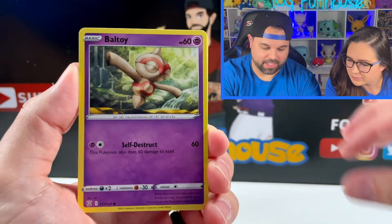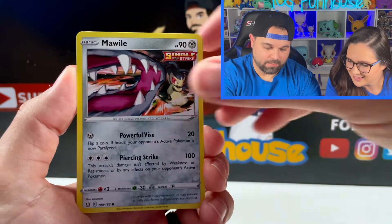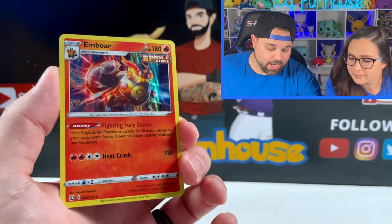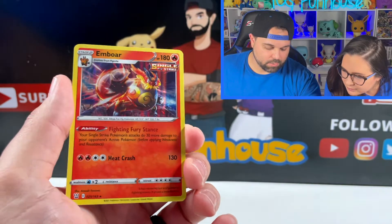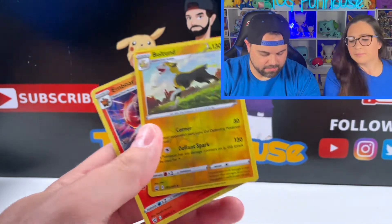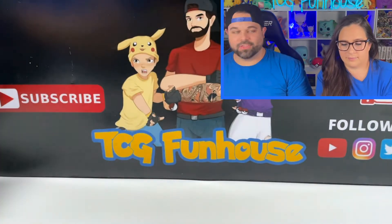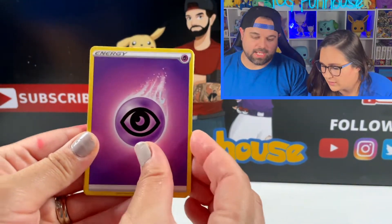We got the Rapid Strike Energy. Opening cards: Corphish, Cacnea, Mawile, reverse Boltund. We were kind of wrong about a hit — the Boltund V holo is a pretty nice card. We thought we saw a gold card but it was the reverse Boltund tricking us. Look at that Grumpig — he's like at a party. I don't love those colored pencil shaded art styles though.